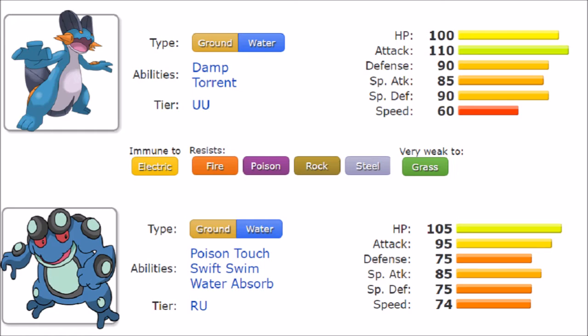Swampert only has Damp and Torrent, and these are very niche abilities. Damp ensures that nobody can use Self-Destruct or Explosion while this defensive Pokemon is active. Torrent is one of those tough abilities — since Swampert's natural stats lean toward being bulkier, you need to be around 30% HP to get a 50% STAB boost to your Water-type moves, which is a bit of an issue — much like the Venusaur situation we discussed in the previous episode.